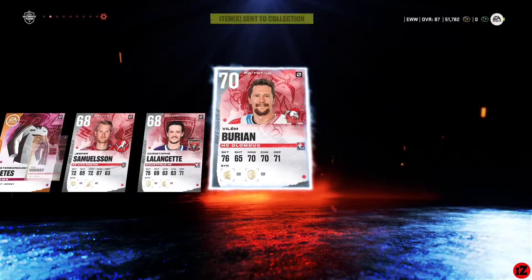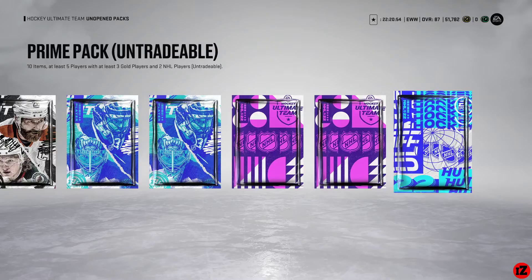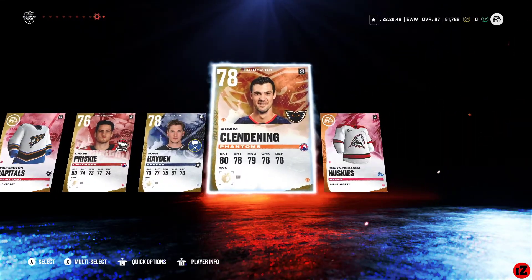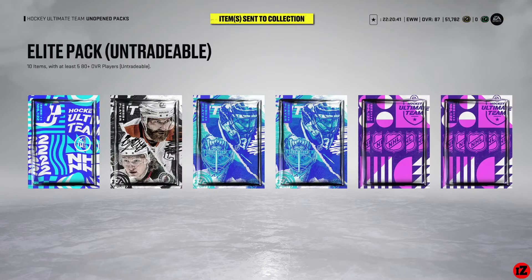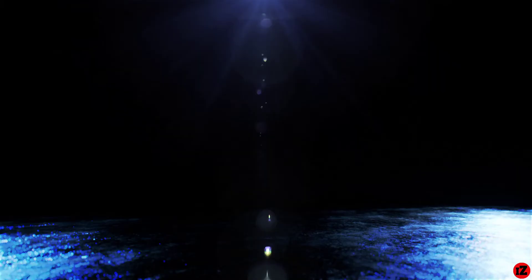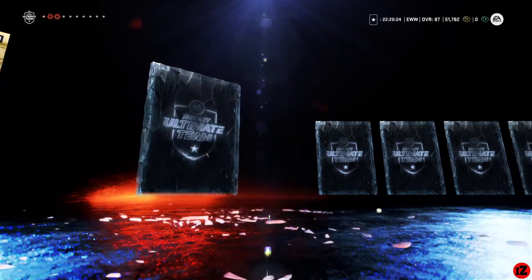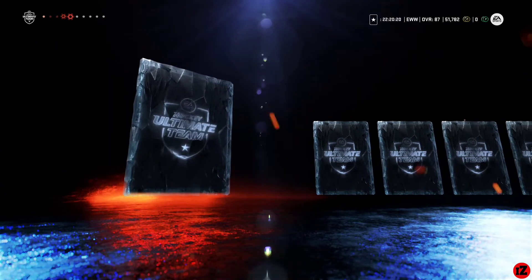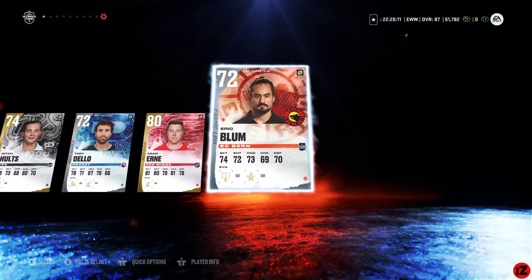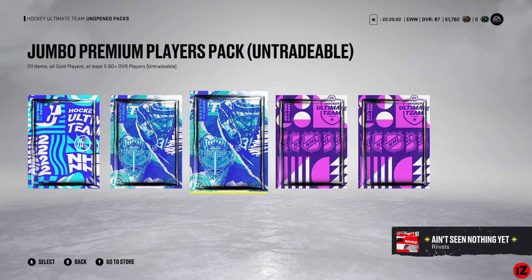Now let's hit our prime pack — here we go, reveal — not a damn thing. Rough so far. Now it's the players pack, our one and only. Right off the start: 81 overall Jack Roslavik, Richie Gabrakov, Adam Erne, and Eric Blum. Rough pack opening so far. Now — oh, these are actually jumbo premium players packs.